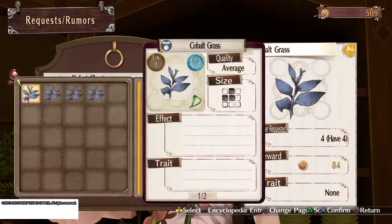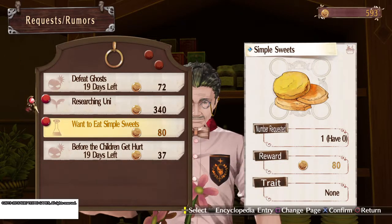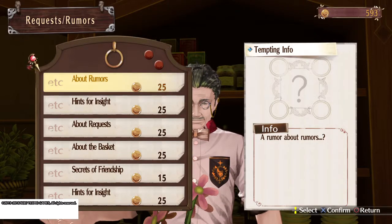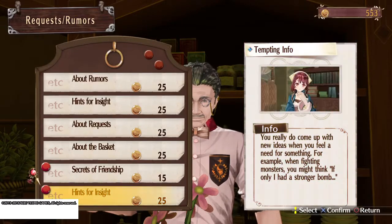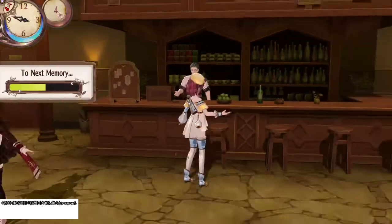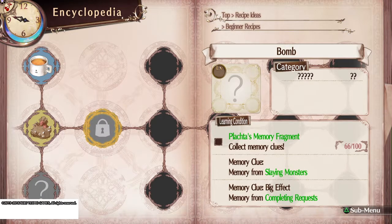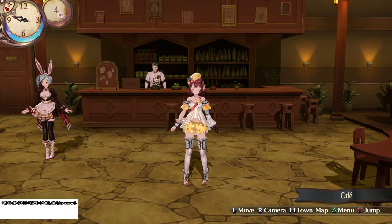So getting this first one, getting Bomb unlocked, is pretty easy. We can report this one, and let's go ahead and accept this one and this one. I'm just going to buy a couple of random rumors right now. Alright — you see the memory bar went up. Let's see by how much — it's already up to 66 just from reporting one or two requests.